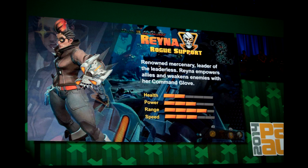Her ultimate ability is called Nick of Time, which gives her the ability to teleport to any of her teammates, emphasising her support role in the game. At first glance Rayna looks like a run-and-gun character, but she's actually more of a support class.